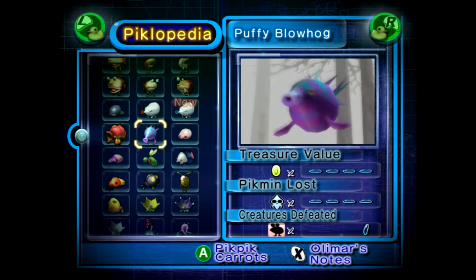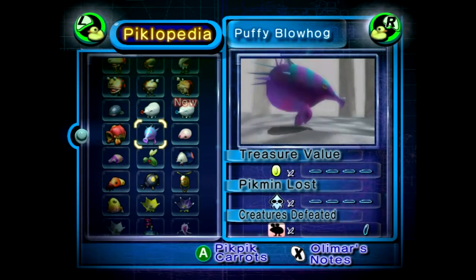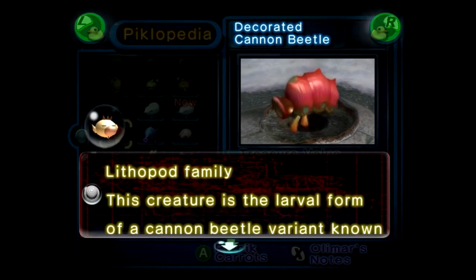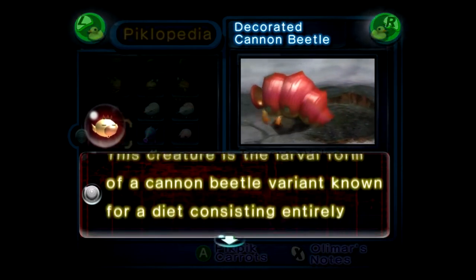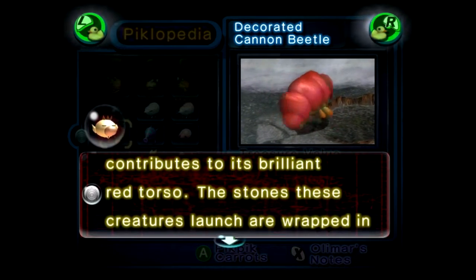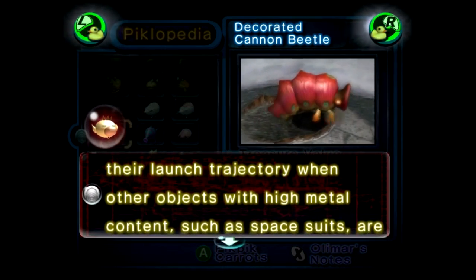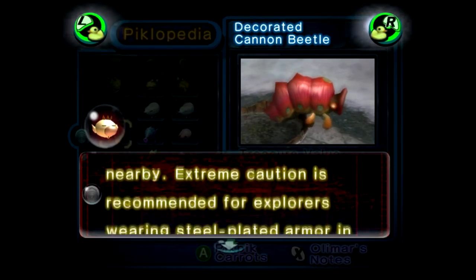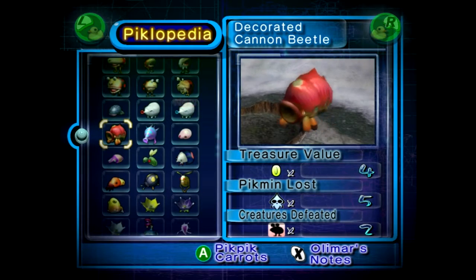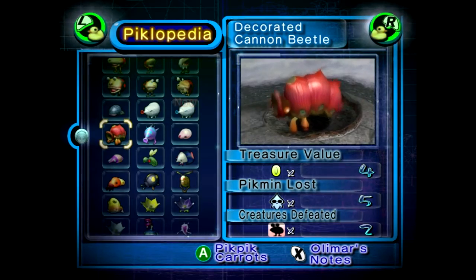What else have we seen? We saw this in the last area. Hey, there's the new one. The decorated cannon beetle's new. This is our magnetic one. Man, this would make a great mound. It would. This thing kinda rules.